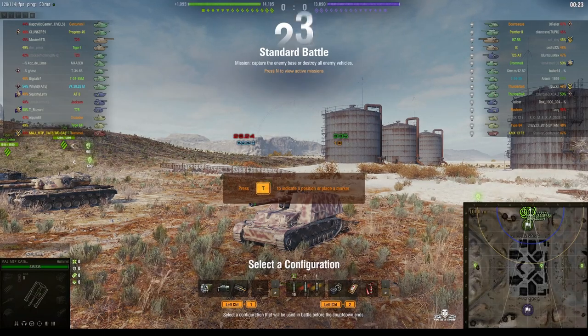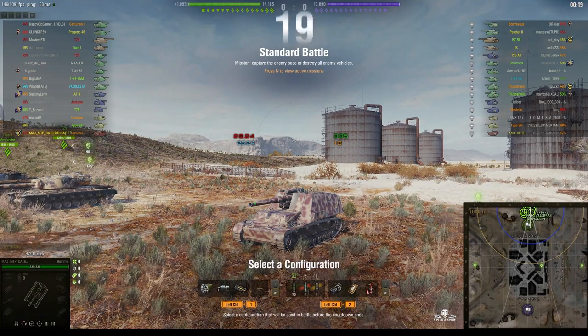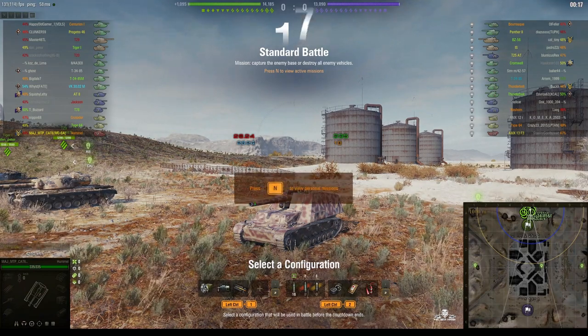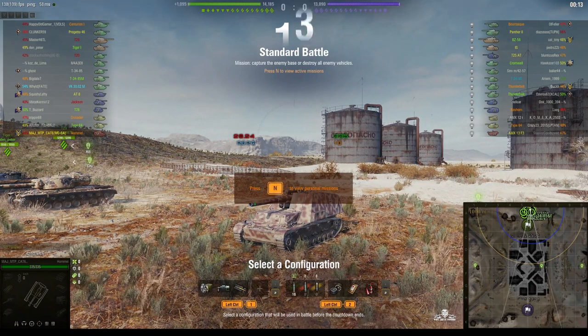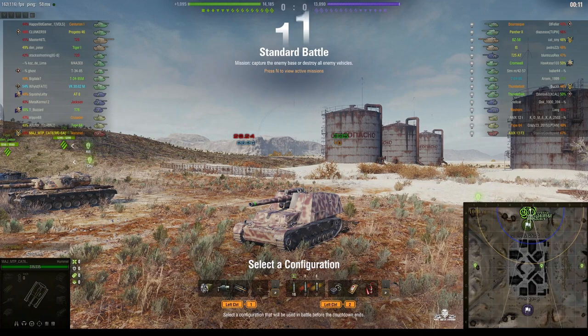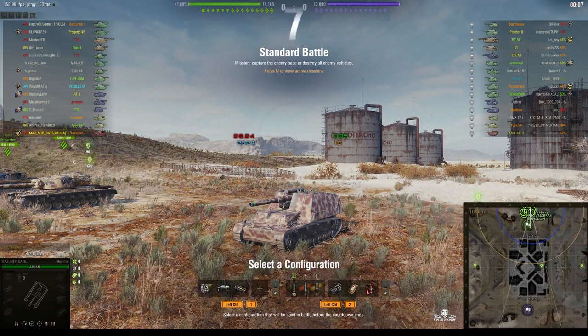Welcome back to What Art You Noobs with General Disturbance. This is the Hummel, the tier six German SPG. This one's located on the north spawn of Ghost Town and it's under the command of Major MTP Cat 6 of the WCSA Clan.